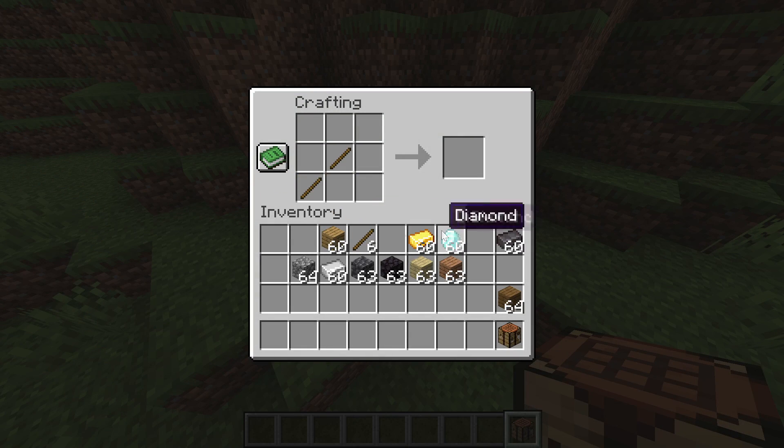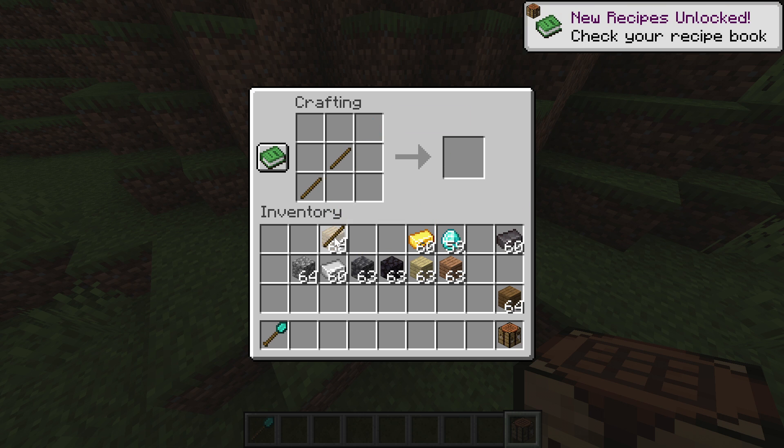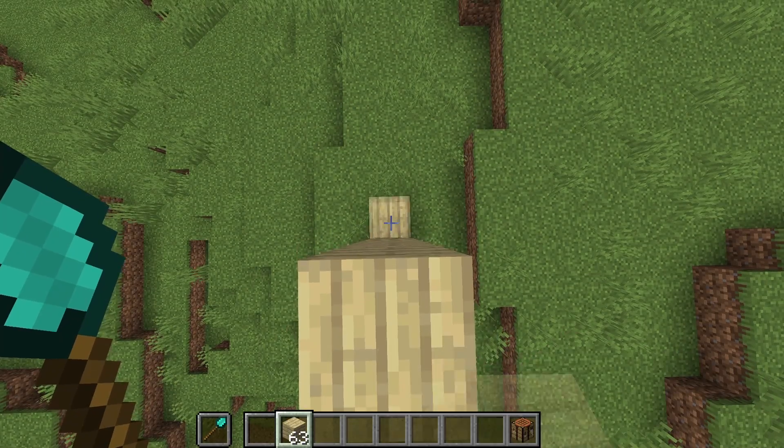To craft them, simply use a vanilla crafting table and follow this recipe. You can make the diamond builder's wand, wooden builder's wand, so on and so forth. And that's all there is to this data pack.